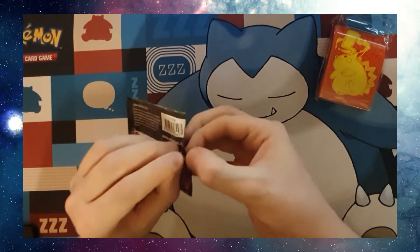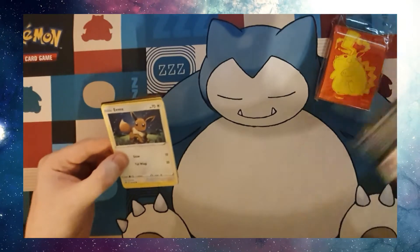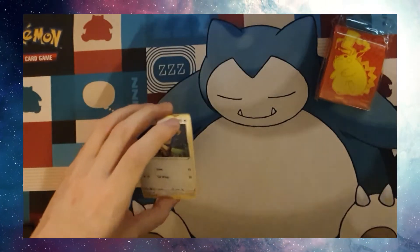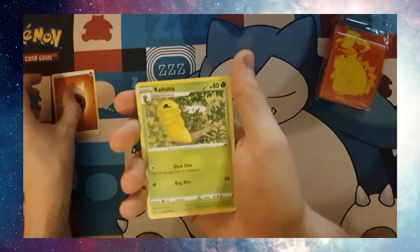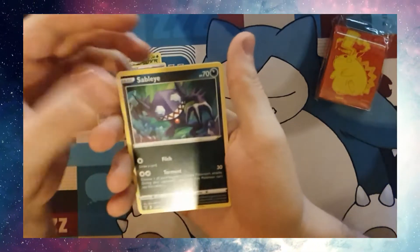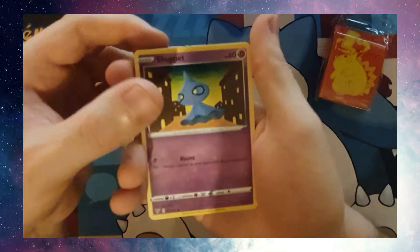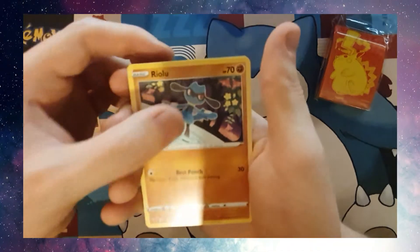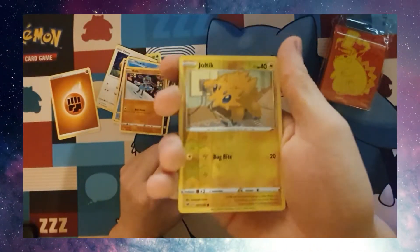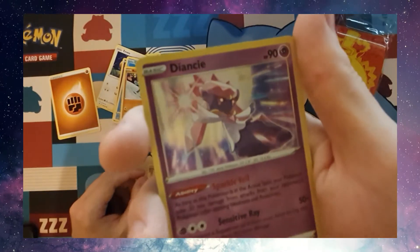I'm having to double check I'm recording because I'm definitely scared I'm going to miss something. Code card. Fighting Energy, Cocooner, Moo Moo Cheese, Sableye, Eevee, Trubbish, Shuppet, a Tuttle, Riolu, Reverse Holo Joltik, and a Diancie?